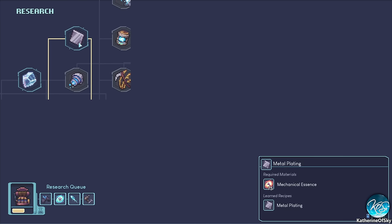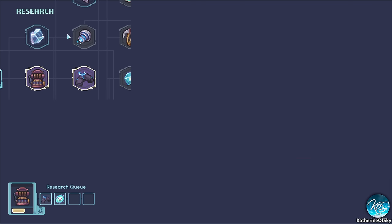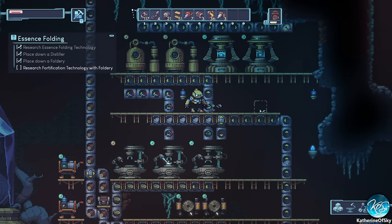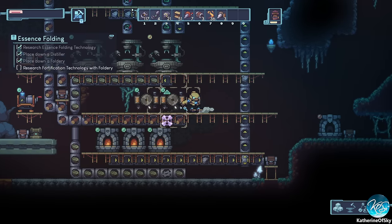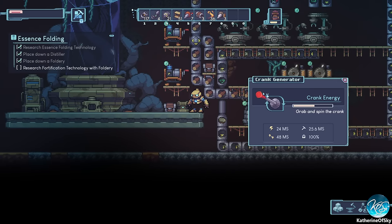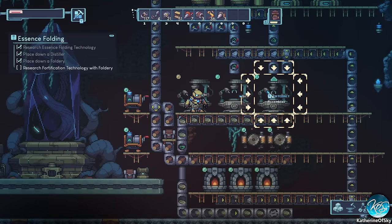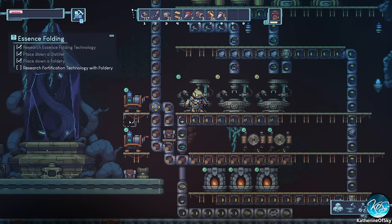There it is in the tech tree — metal plating. Let's take off some of these things and make that first. Now we have an actual factory making actual stuff — this is pretty great. But we're lacking gears — we only have 14 left. That is a bad sign. We're definitely going to need some iron ore coming in here.